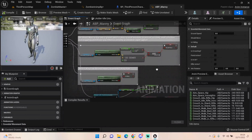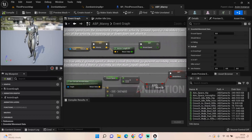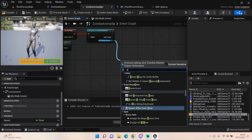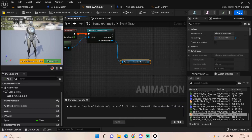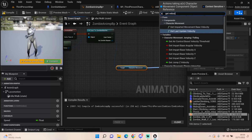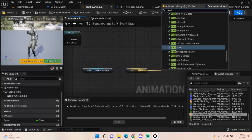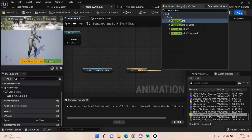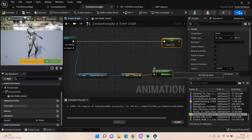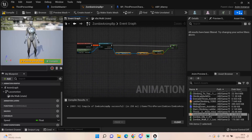We want to get our character movement component, then get velocity, and then get the vector length — that's how we do it. Then set the Speed variable and plug it in, and that will cover the speed of our zombie. Much simpler once I'd actually looked it up!